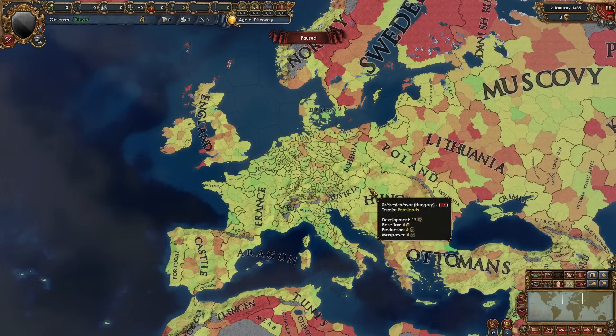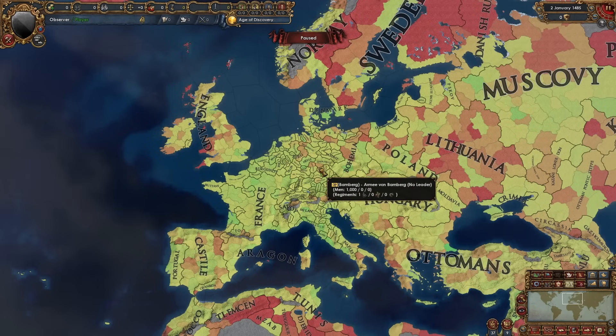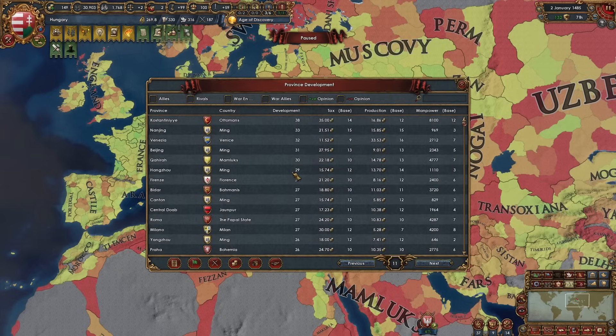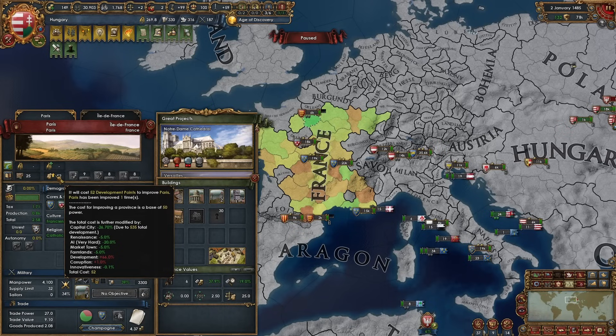Interesting to think about that it doesn't cost mana - it costs points which scale based on the number of provinces you have. So that may be inherently balancing against the one province minor sitting there devving it like 45 times. The most developed province in the world is Constantinople, Nanjing. Venice is actually up to 32, Beijing, and Cairo is at 30. We've got quite a few in the 25 plus range as well. You can hover over this - this one was deved 23 times, whereas Paris has only been deved a single time, Rome only twice.